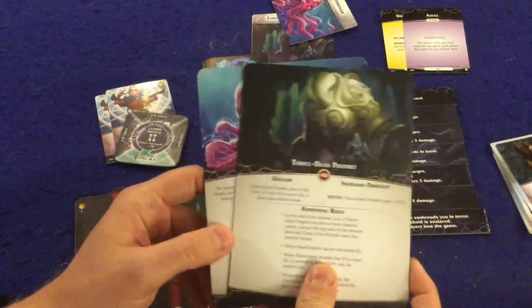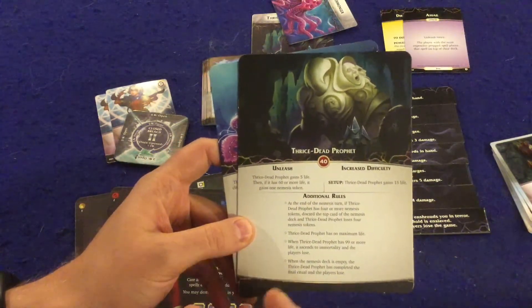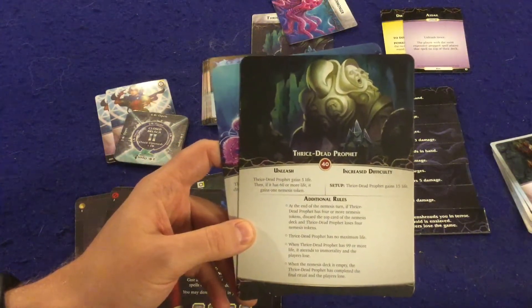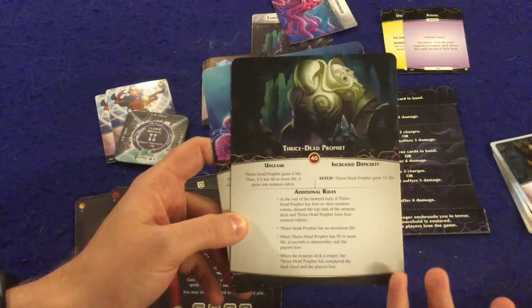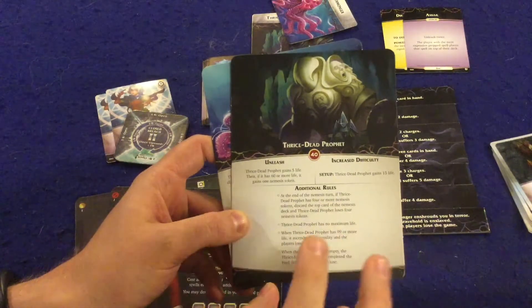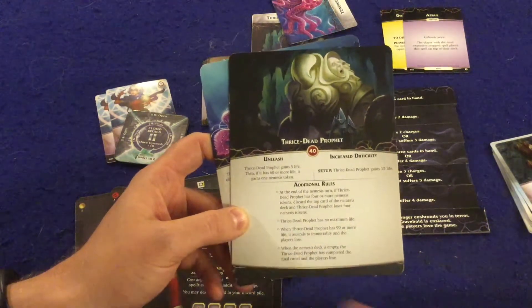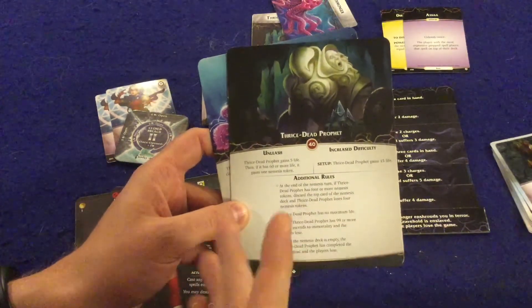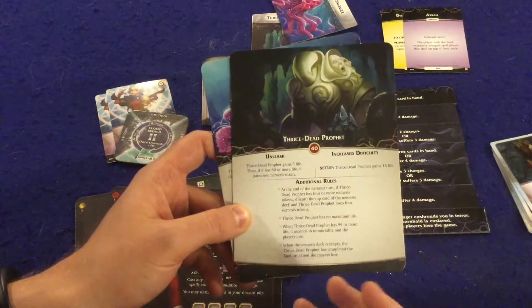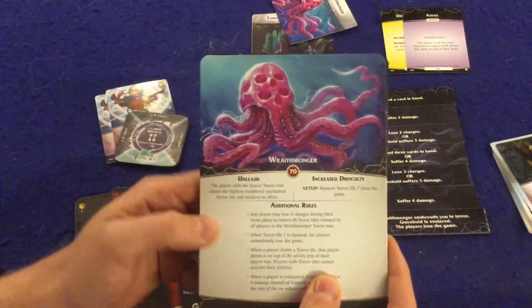Starting with the Thrice Dead Prophet — he's definitely interesting. He's only going to start with 40 health, but as he unleashes he gains five life, and if he has more than 60 life he gets more nemesis tokens, which is bad. He also has his own secondary win condition: if his deck ever runs out, he wins the game. So he'll be trashing cards off the top of his deck, and many of his exclusive cards will do that.